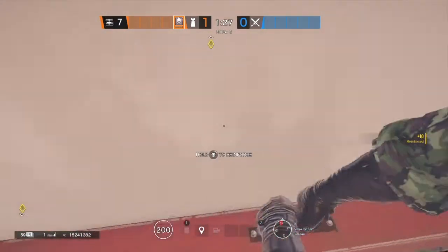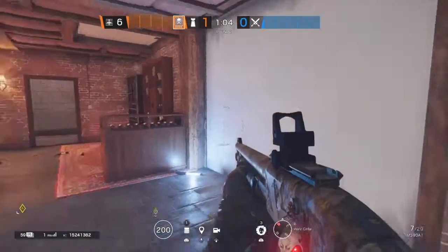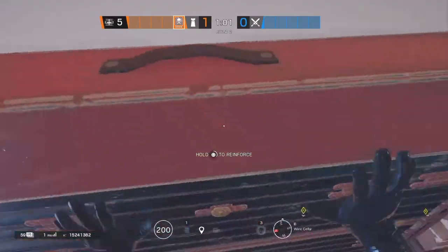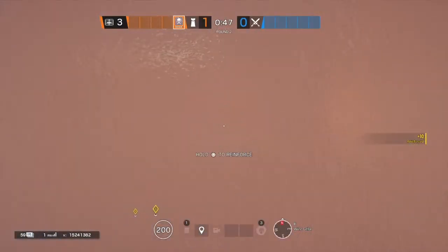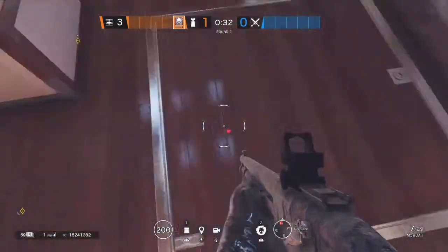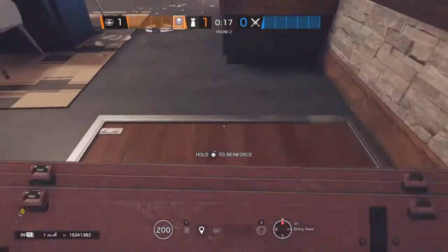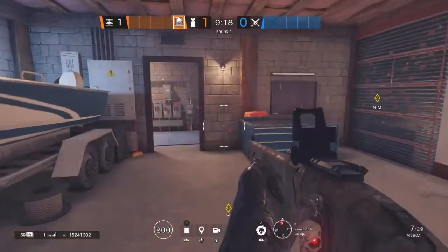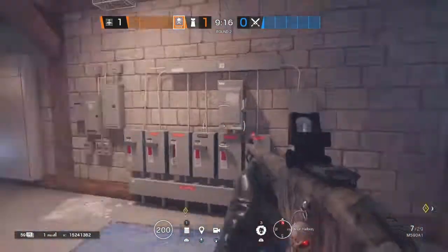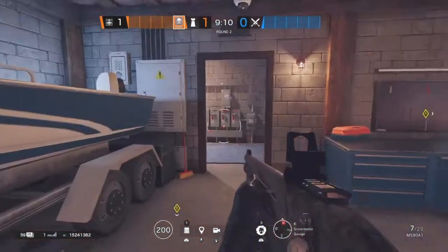Starting from the third reinforcement through to the ninth, the first operator I'll cover is Smoke. You should always pick the shotgun and SMG-11 on Smoke, and bring the shield — I'll tell you where to place that later on.